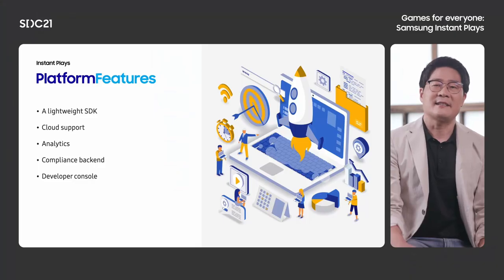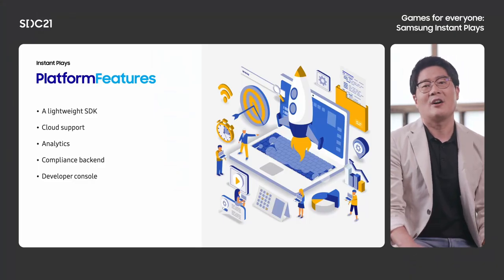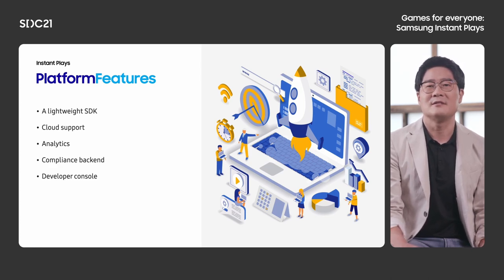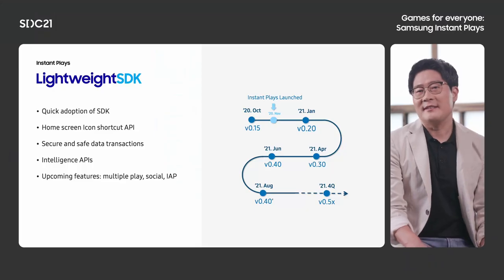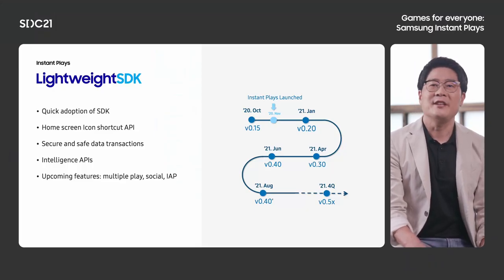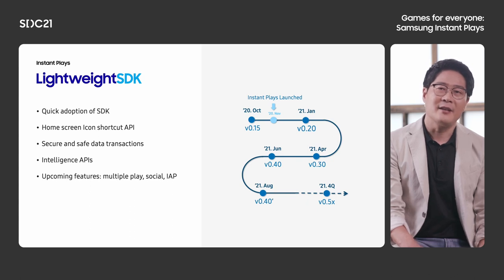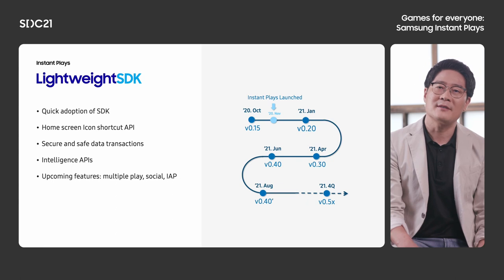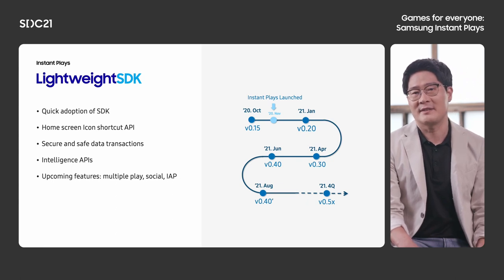The second part is about platform features. Main features are SDK, cloud support, analytics, privacy compliance support, and developer console. Since we launched the Instant Play service with the initial basic version of SDK, we've kept upgrading SDK by hearing from developers and analyzing performance data.